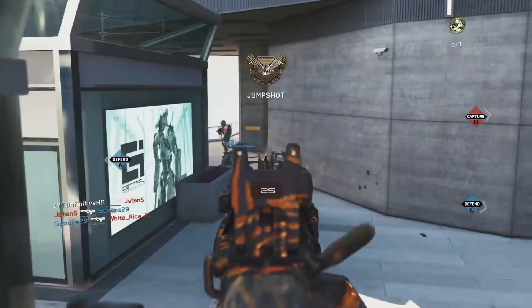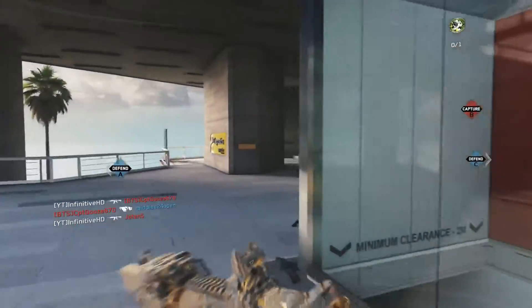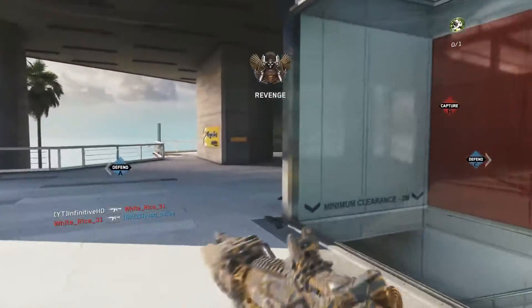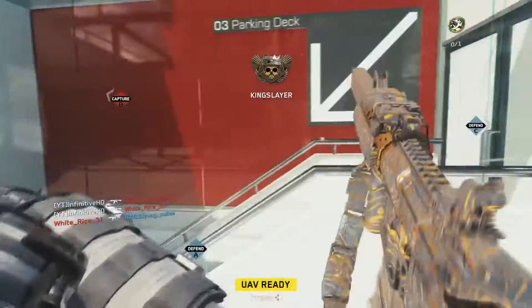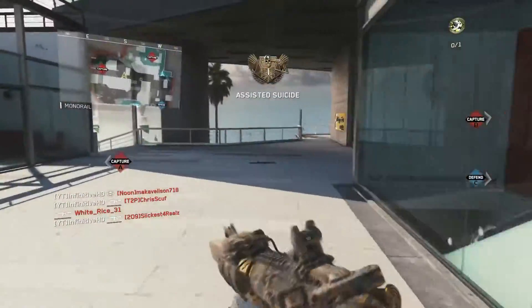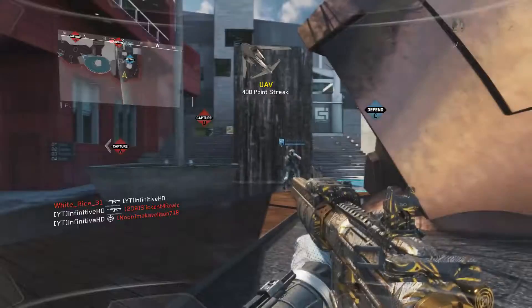Jump shots help out a lot, though that one wasn't intentional. Pre-aiming things helps out a lot in hardcore because you can kind of expect them coming from that area — as you guys can see right there, and right here, and right down there. It's pretty cool, and if you guys get the hang of it, you can get some pretty cool quad feeds.